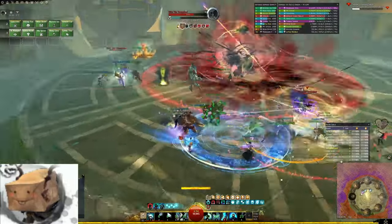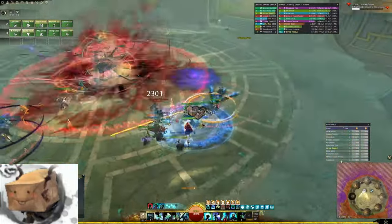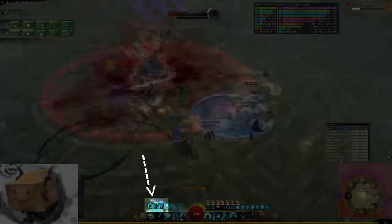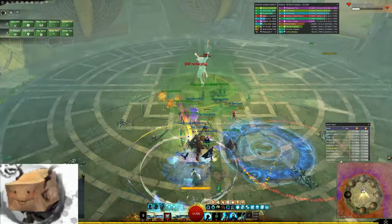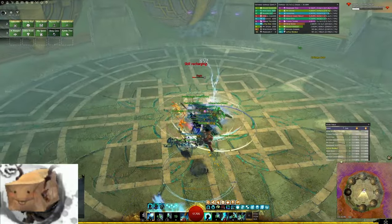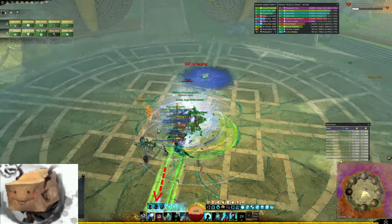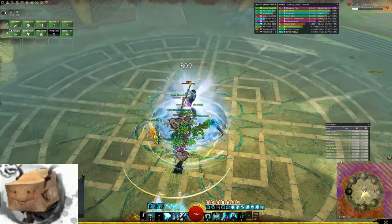Honestly, it's easier to list the things Guardian can't do than what it can do. On top of the baseline Guardian utility skills, Firebrand has access to tomes, which replace your usual Guardian virtues. They still have the passive effects, but using them will open the corresponding tome instead of just being a single skill that goes on cooldown. You have a fiery damage tome, a very strong healing tome, and the courage tome which is all about blocking or mitigating things in various ways.